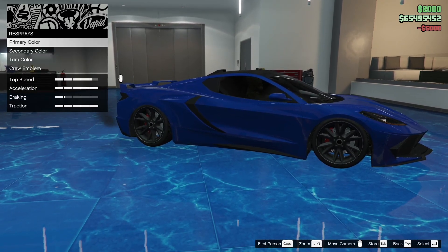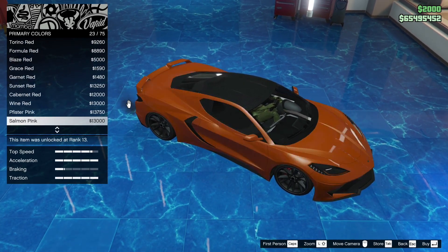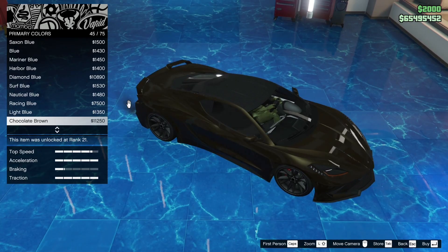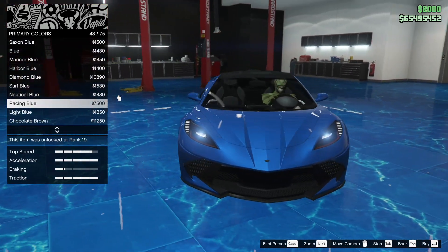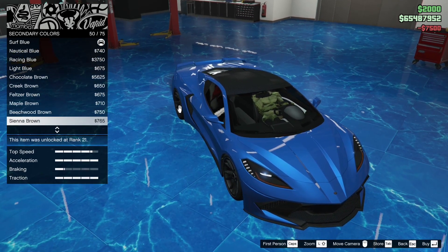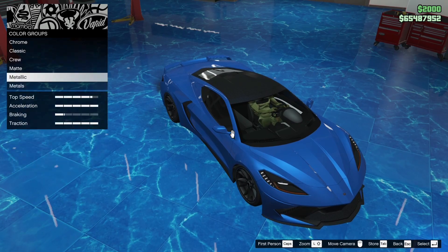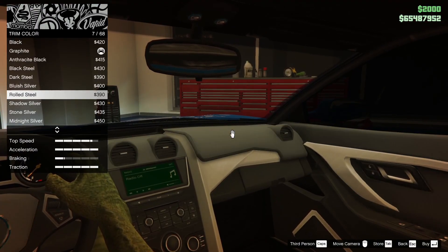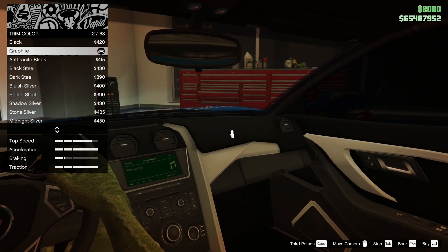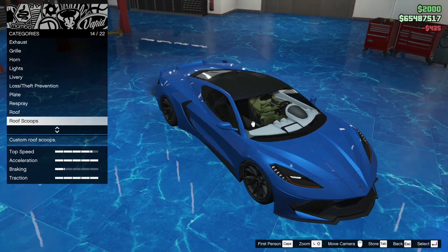We're gonna tint the windows. Now we gotta respray it - we want it in blue but not this exact shade, we want a lighter blue. This one right here - the racing blue. We're gonna go with the racing blue. The secondary color changes the vents, so we're gonna leave that the same. For the trim color, I want the all-white trim. Frost white - there we go.